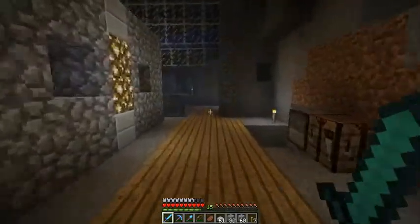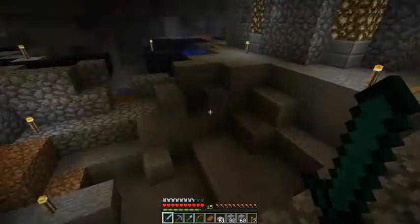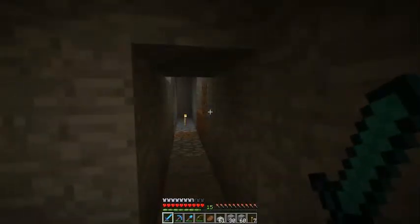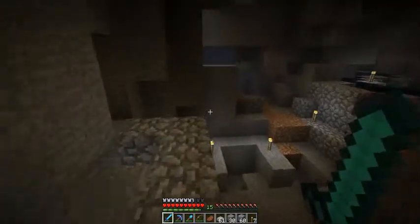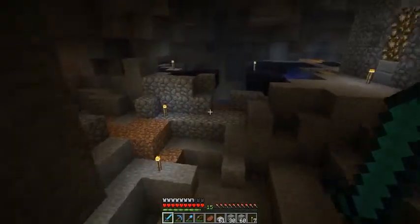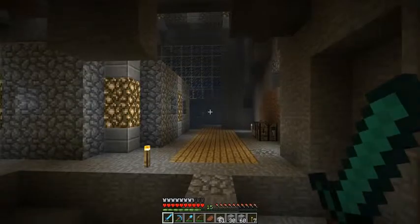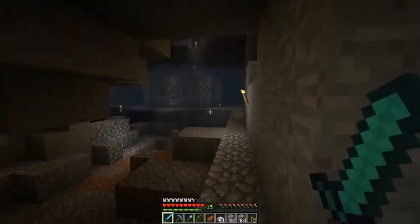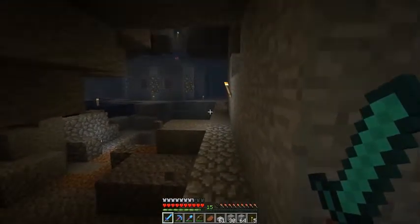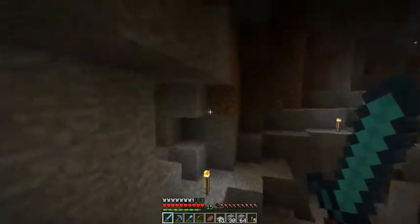Then it goes down and comes out here and lands right here. The one thing I might change is this part is kind of close — when you come around the corner you're right there — so I might have it go farther this way and then turn right and come this way, just so you get a better look at it from a distance. If I extend the passage a little longer I'll come out right here, and this might be a cooler approach. If I wanted to make it longer I could even go more that way.